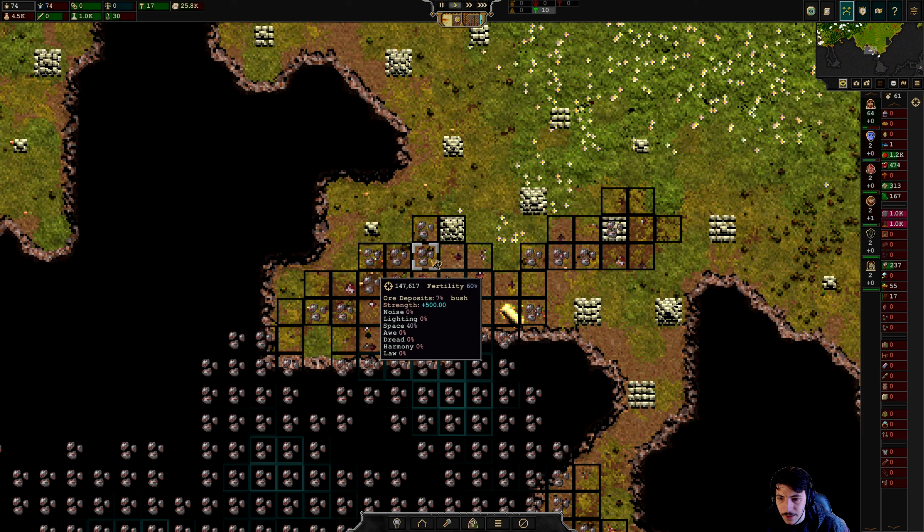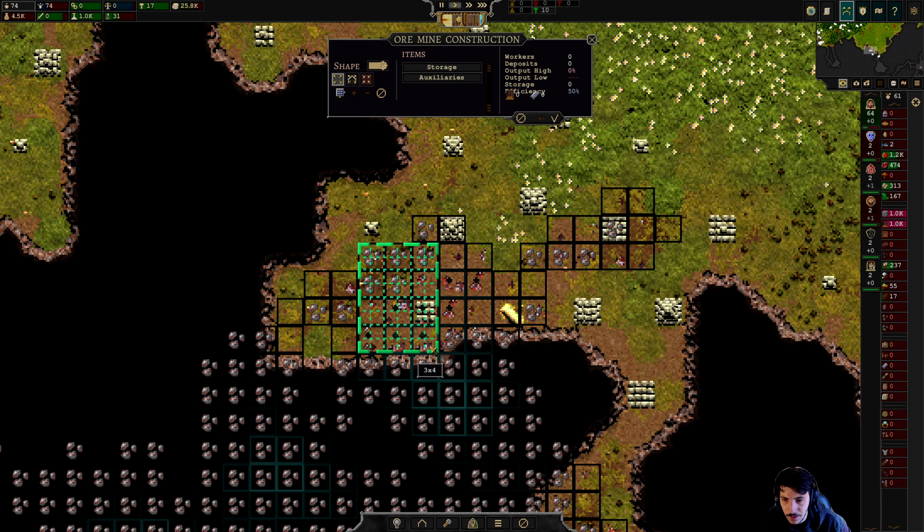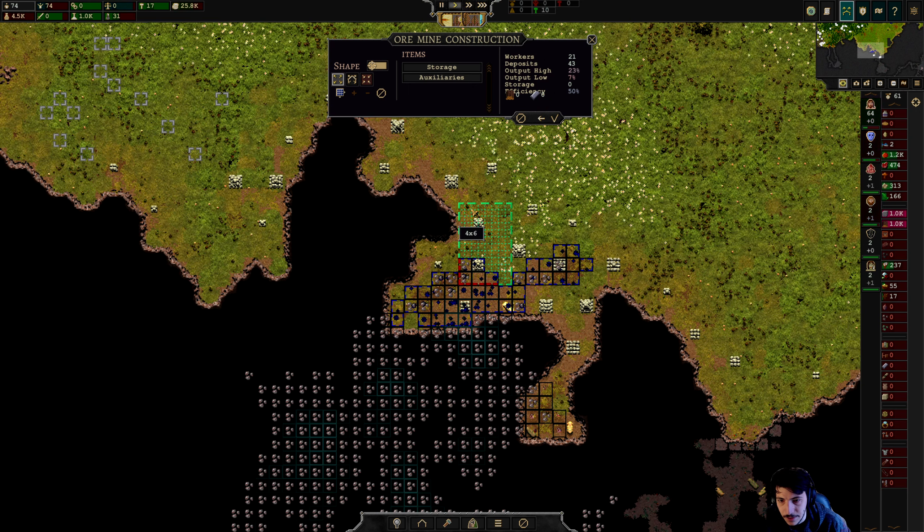This is an ore deposit, and this is also an ore deposit — 7% and 11%. Wherever this black is, those are the ore deposits. Let's pull out that ore mine. I learned something new about how mines work — there's a high and a low. The first worker you put in is going to operate at around 23%, and that last worker is going to operate around 7%. That's how to interpret this data.